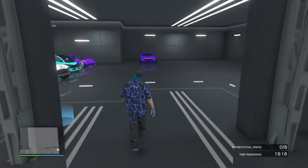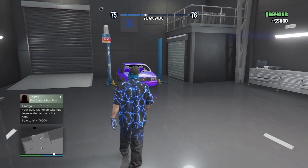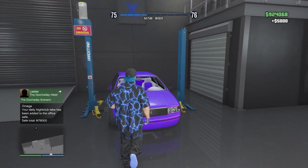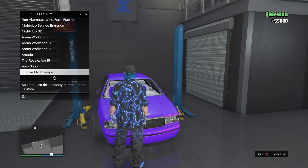After the 20-minute timer has passed, come up to the service vehicle and click X to purchase it. You can put it into any garage — I'll just put it into my auto shop since I'm already here.